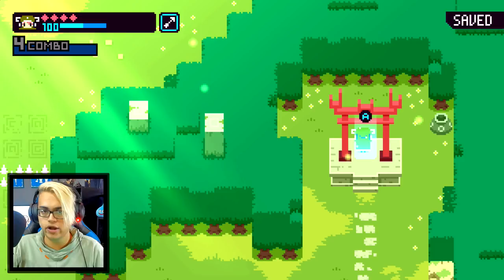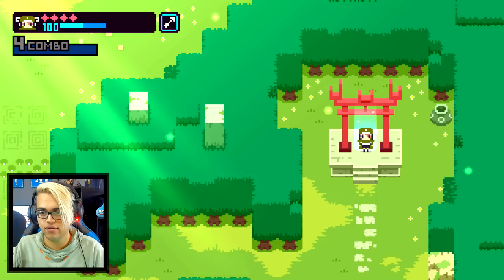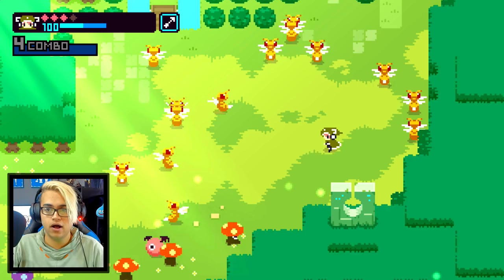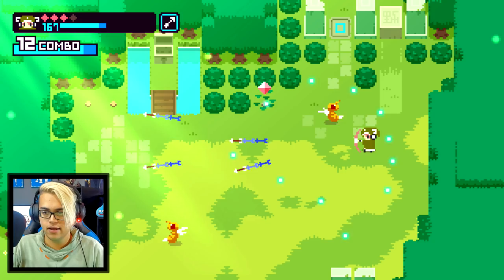We lit one of the four beacons and saved. The saving sound effect is so weird. You have to look up to save — you can't look down, which is kind of weird. We saved, we're good. We got some HP. Every enemy respawns all the time — as soon as you leave an area they come back. I don't mind if this is actually giving me EXP, but I can't really tell.